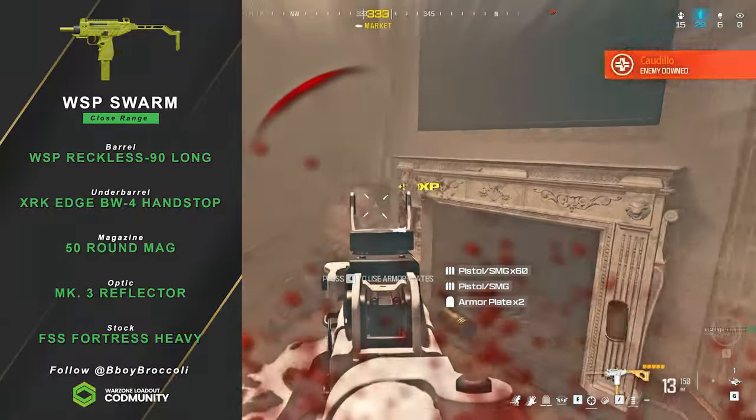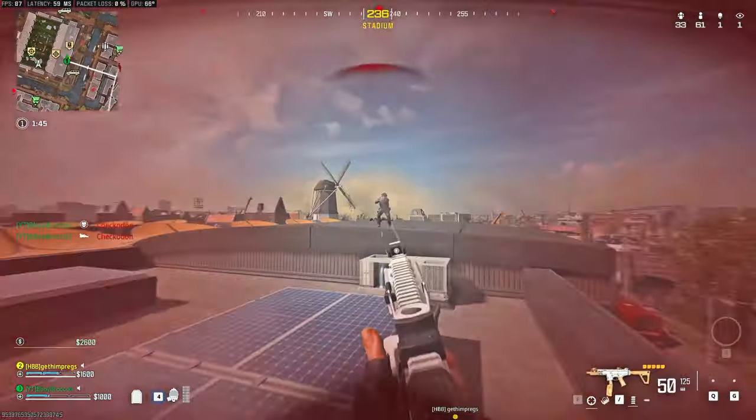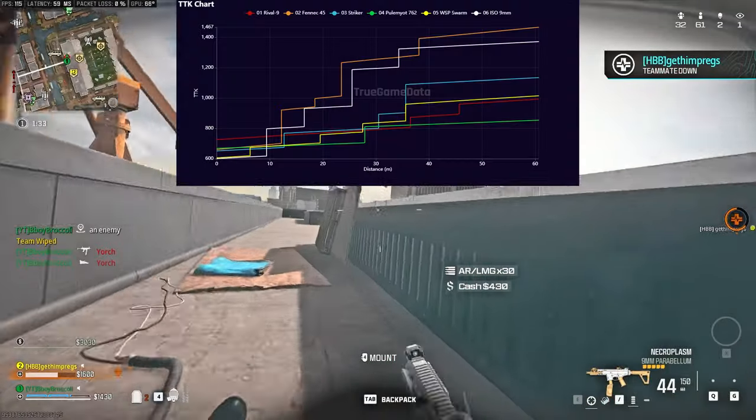The WSP Swarm is probably the best mobility SMG right now with an insane time to kill at close range — you're going to see it in all the tournaments. For close range, we also have the ISO 9mm from Warzone 2, which has a 50-round mag, insane movement speed, and a beautiful time to kill.